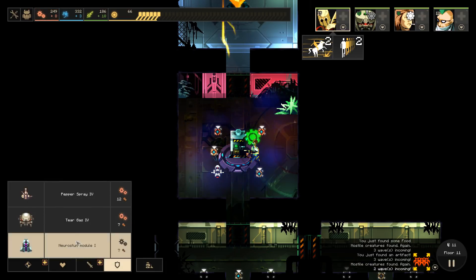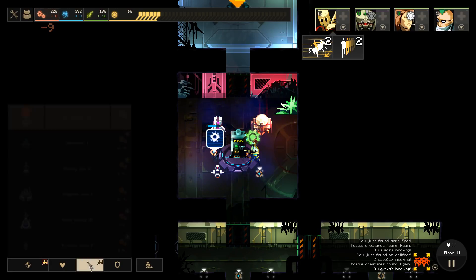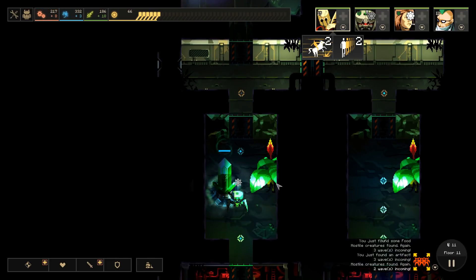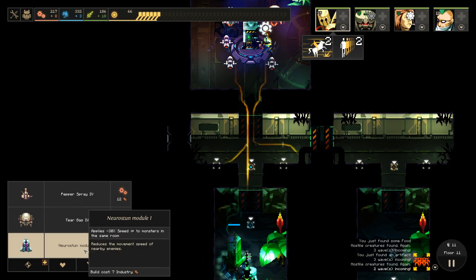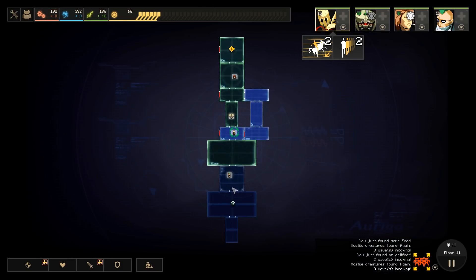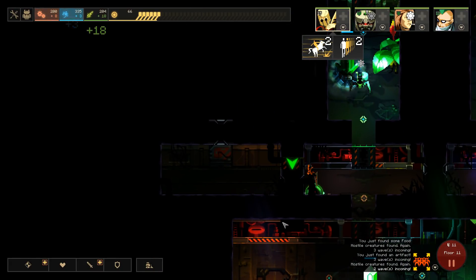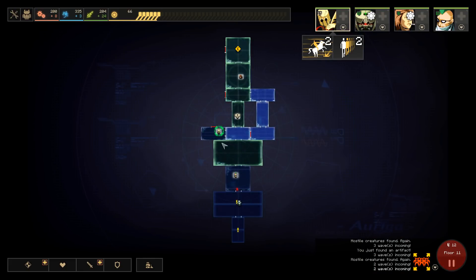Let's just go ahead and put some stuff up. Tear gas. I'm going to put up Neuro Stun just because this room is so close to the elevator, and then we can just Kip Cannon from there. I guess probably one of these could have been a Claymore. I don't think it's going to end up mattering too much. We're going to have things coming through here for a long time. This room is on all paths out of the southern part of the floor, so we can put some defenses in there.